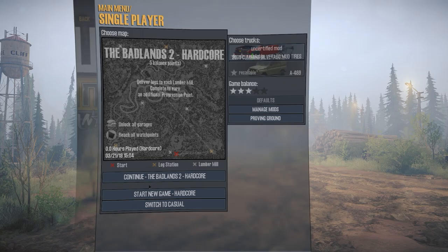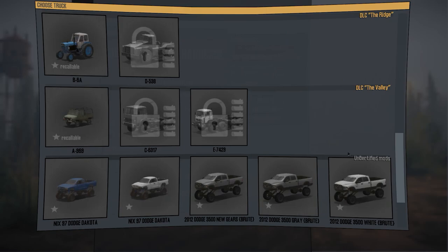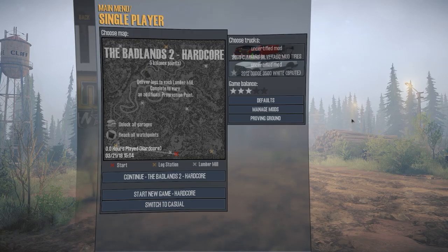We're going to be driving this 2006 Cummins Silverado — the version with the mud tires is what we're using. We don't need a secondary truck, but if we wanted to throw one out there, we'd just throw a Dodge Ram or something. That sounds good to me. Let's go ahead and start the game.